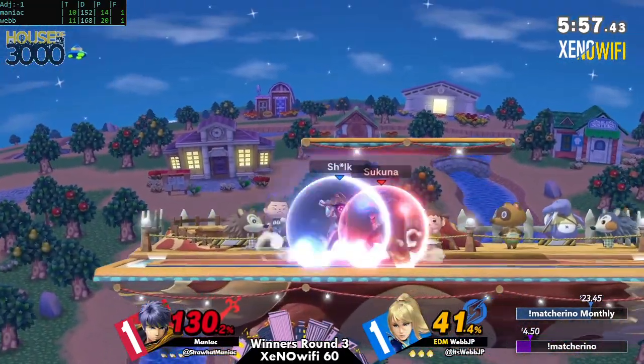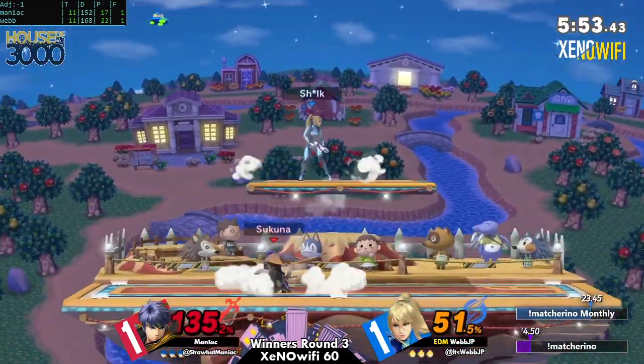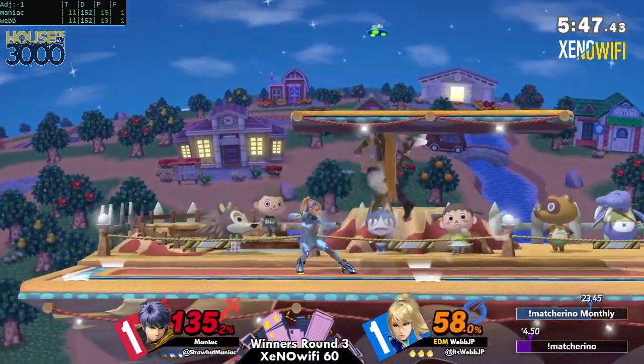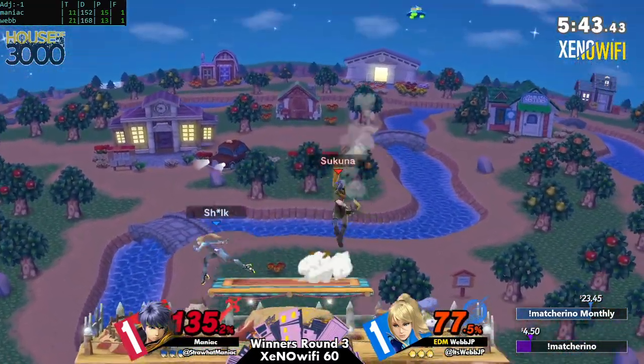Now we have 124% — I think whatever adjustments Webb made in the last game are staying true now, even though we're on the counter pick. And that's how you know it wasn't just a stage thing — it was a complete game plan download of Maniac's play.